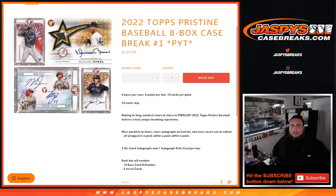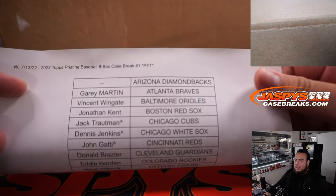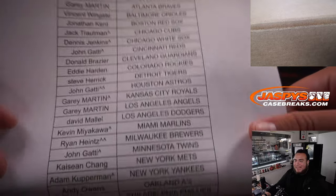What's up everybody, Jason here for jazbees casebreaks.com. Happy new release day, guys! This is the 2022 Topps Pristine Baseball eight-box case break. Pristine is back — it's been a while since they released this. There are two on-card autographs and one autograph rally card per box. Each box contains 10 base card refractors and five insert cards. It's kind of like a pack within a pack within a pack.